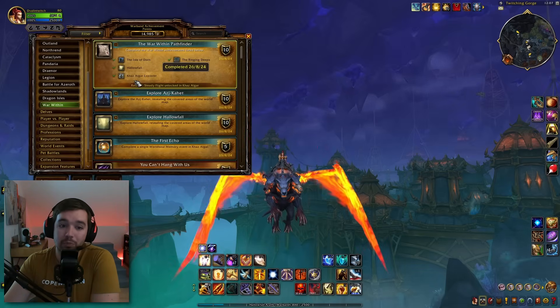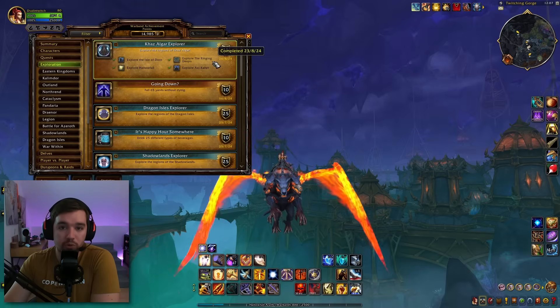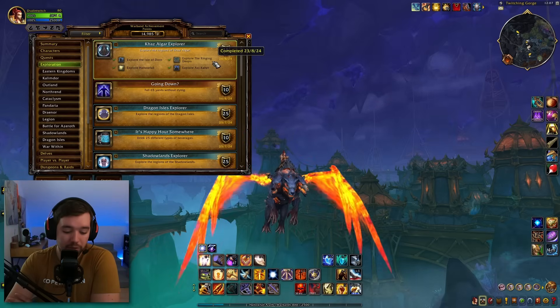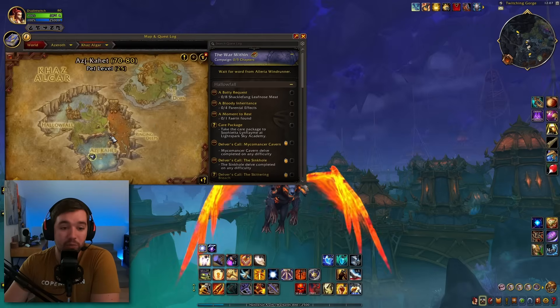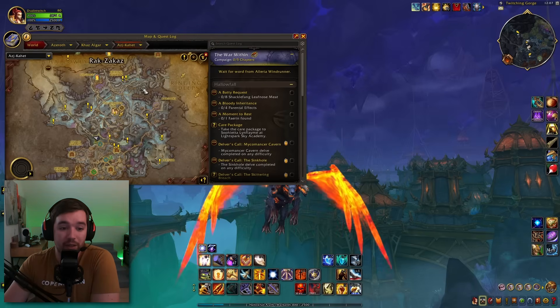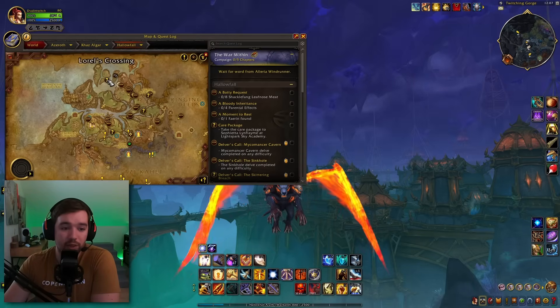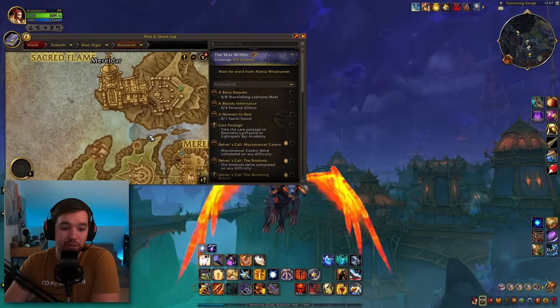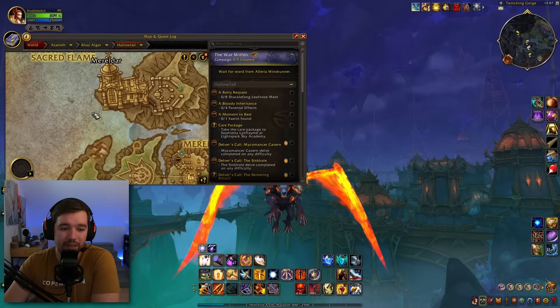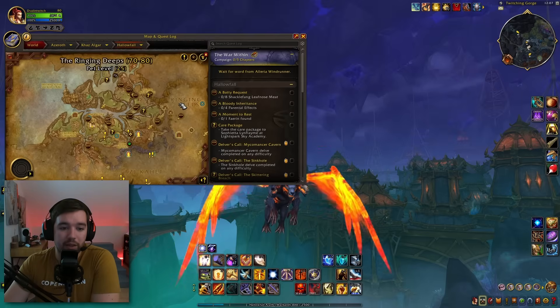There is one more requirement: Kas'algar Explorer, which is super easy to get - you just explore the four new zones 100%. You open up your map and make sure you have flown around all of the zones to explore every single area. By the way, a lot of people can't find the last zone in Hallowfall - you basically just have to go to the waterfall and fly out into the water to unlock the undersea area, as many people struggle to find that one.